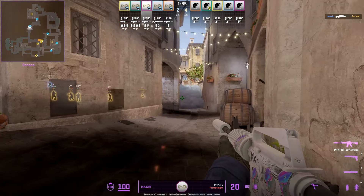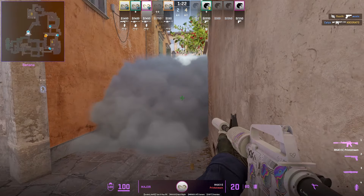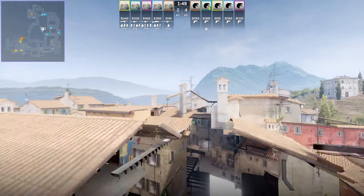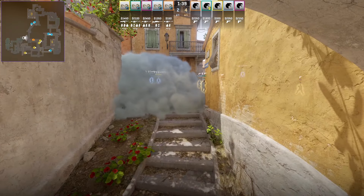Once you have banana control, you'll often see in the pro scene that one B player rotates towards A, stacking for A, leaving one player towards B playing by themselves. The solo banana player typically plays more passive, jump spotting from top banana or trickle peeking. Pros often throw the banana smoke from CT spawn, which blooms very fast, allowing your B teammates not to waste a smoke — which is very important when playing B.